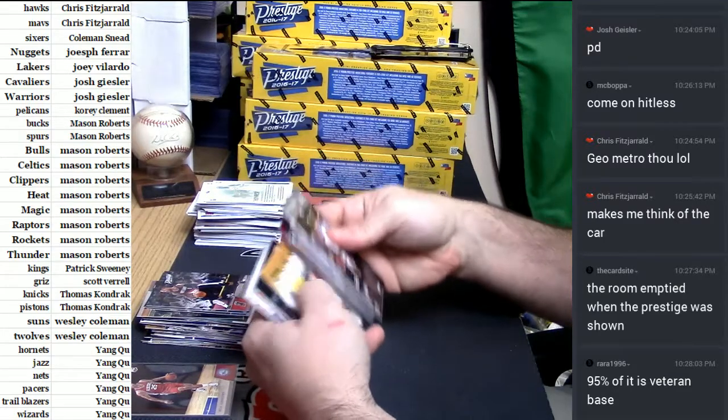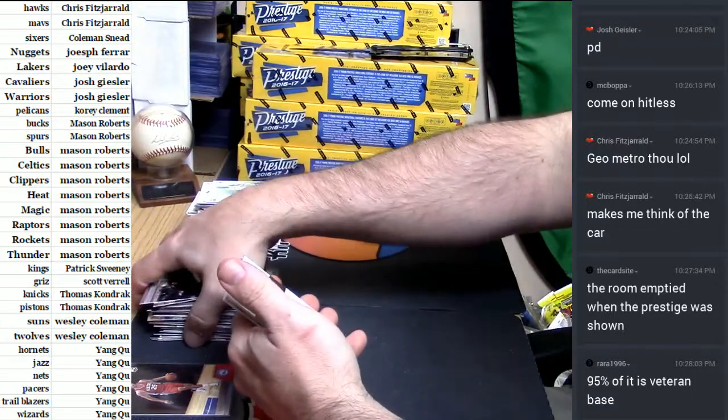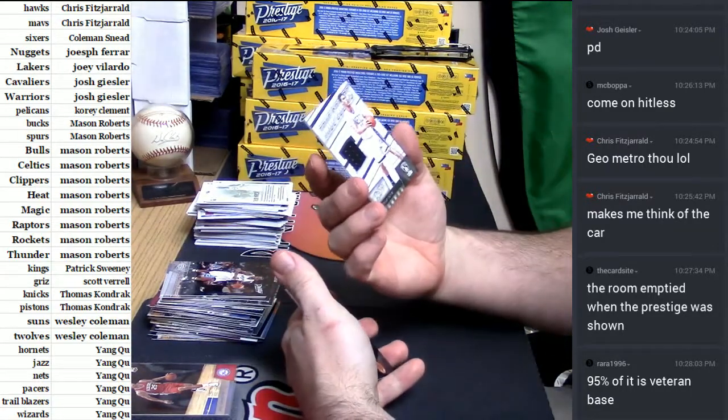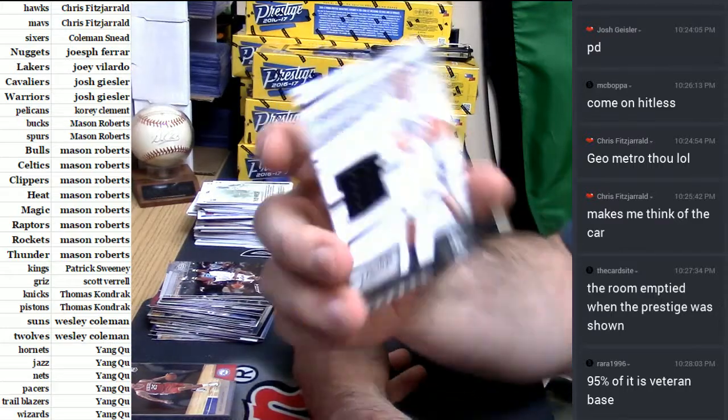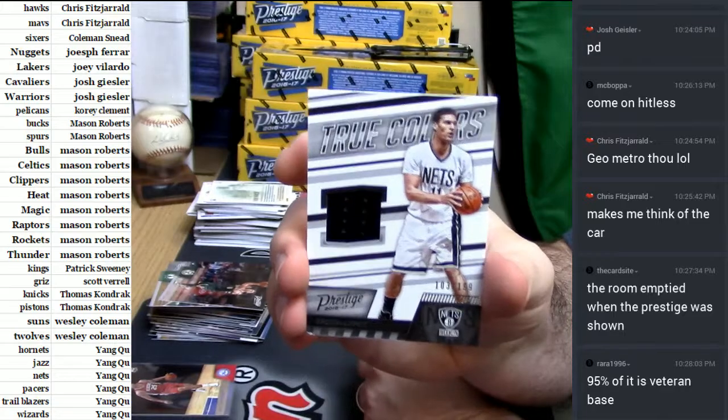I'll pull out all the amazing rookies and whatnot at the end of this. Alright. First one off the board — 103 out of 199. The Nets of all people, the Nets of all teams. Brooke Lopez.